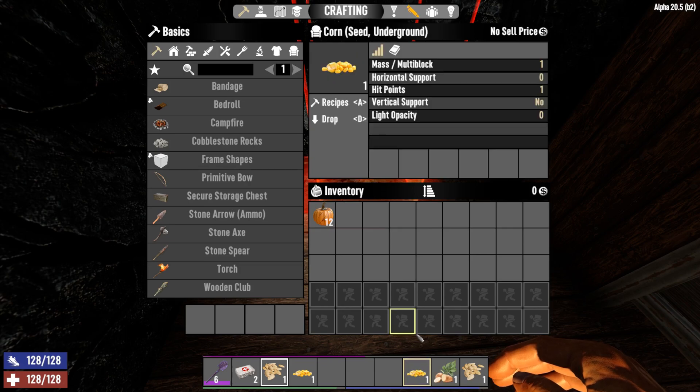But if you really want an underground farm, or a farm deep in your base, you can definitely have that with this mod. You just need to craft the underground trait into the seed of your choice.